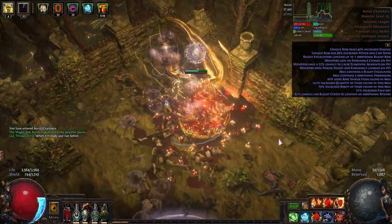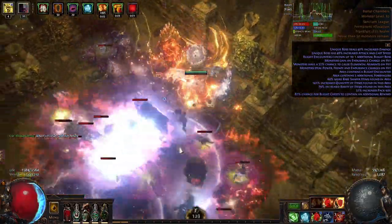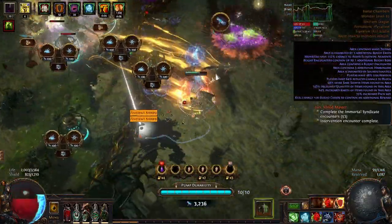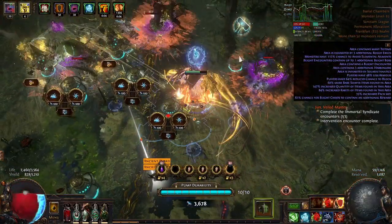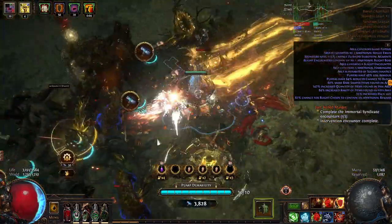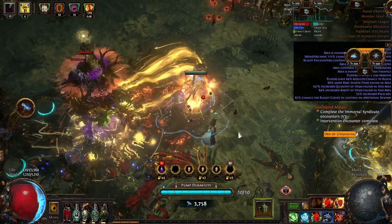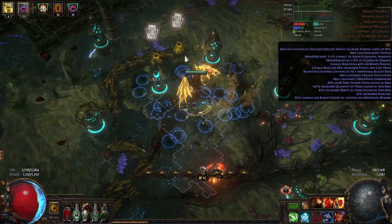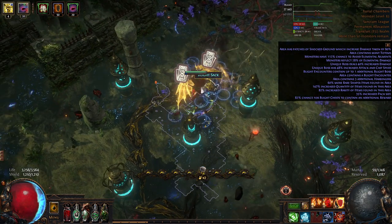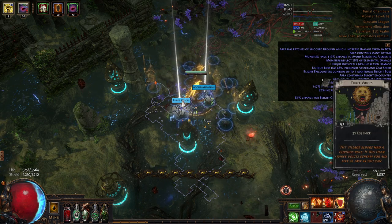I'm not a big fan of ritual but it's here so let's take it — I was so allergic to it that I forgot to check the rewards at the end. The meteor tower with burning ground and freezing enemies is working very well. Every single time I see two divination card chests, I think this is going to be something good.